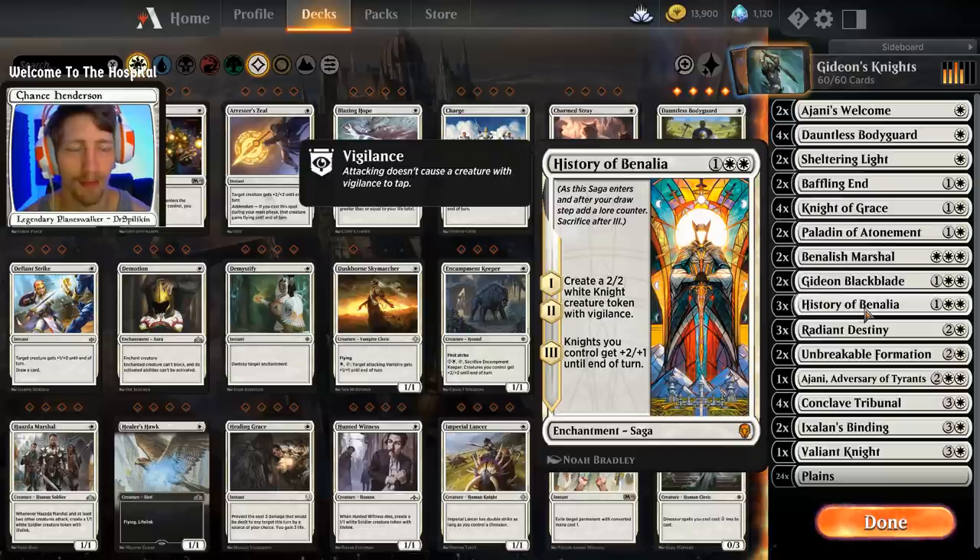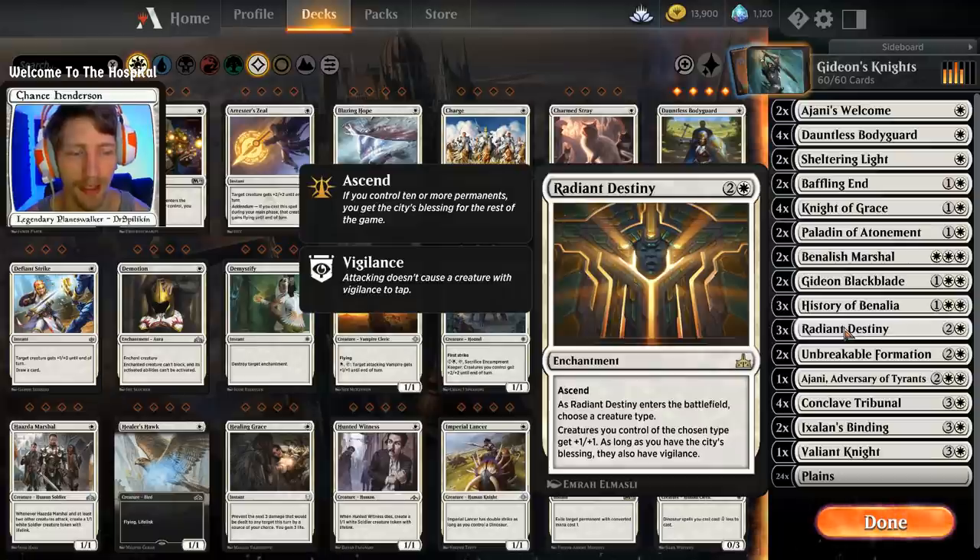We have three copies of History of Benalia. For each of the first two chapters, you create a 2/2 white knight creature token with vigilance. On the third chapter, all of your knights get plus two plus one — it's really like a huge rally effect for the deck.